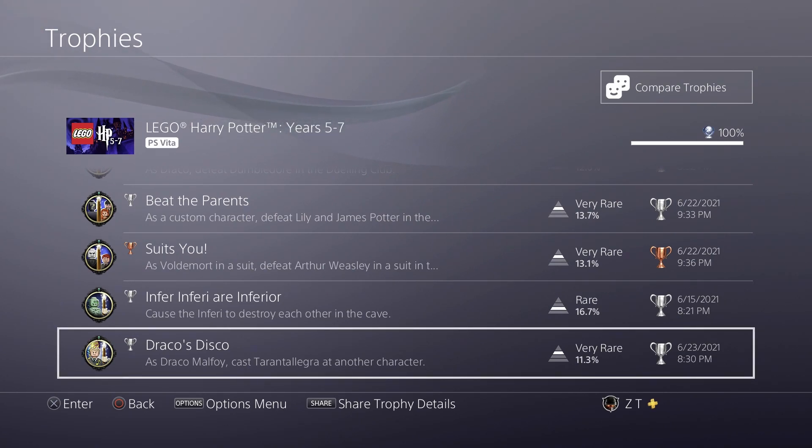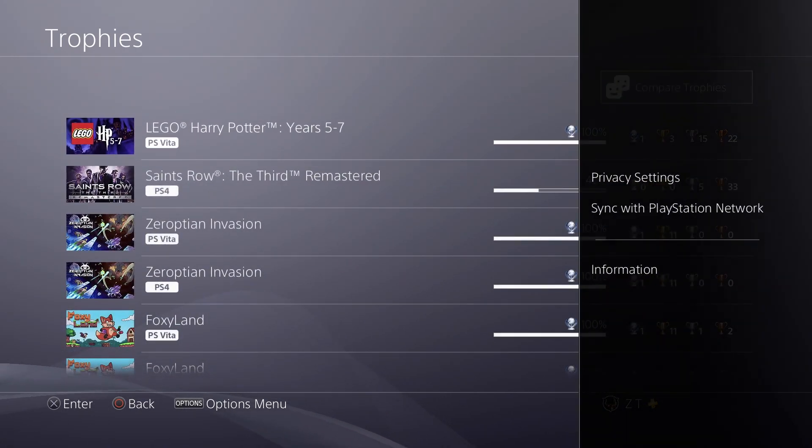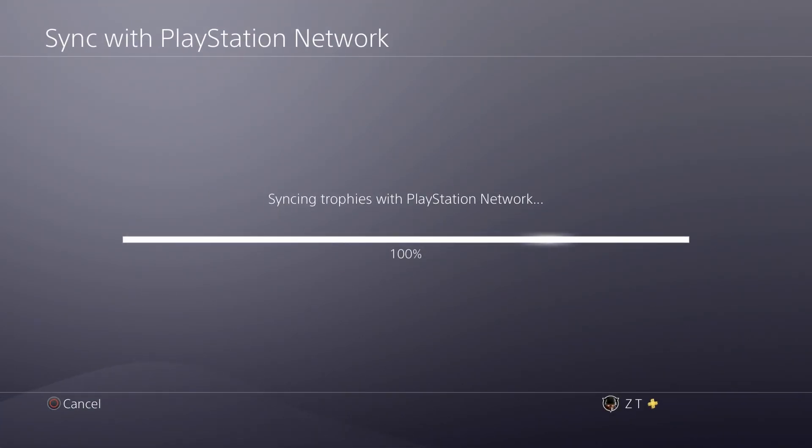The last trophy gave me just a little bit of trouble because you have to hold square while on Draco's red spell and then hit the R button until you can select Tarantallegra. That one gave me a little bit of trouble — I actually had to look it up to figure out exactly what you were supposed to do. But overall, the Platinum is extremely easy.